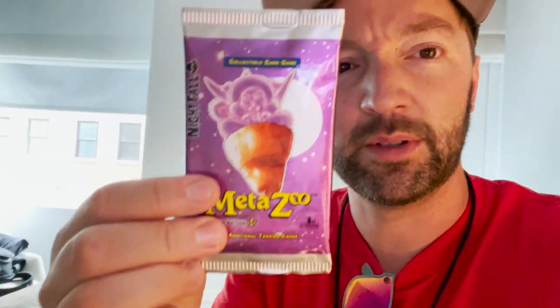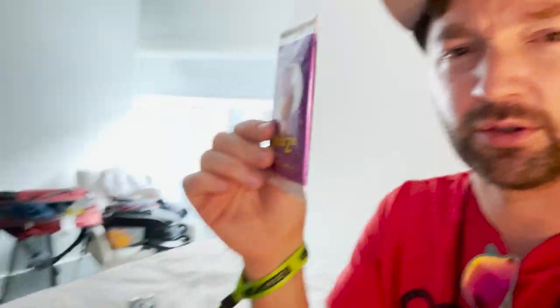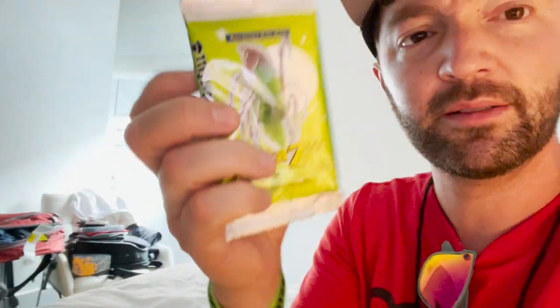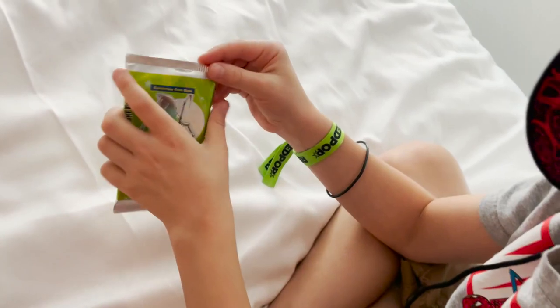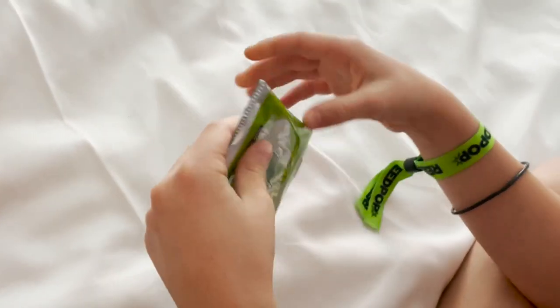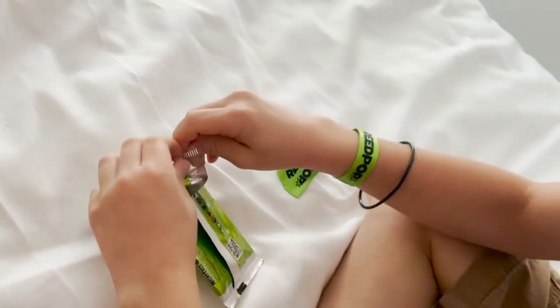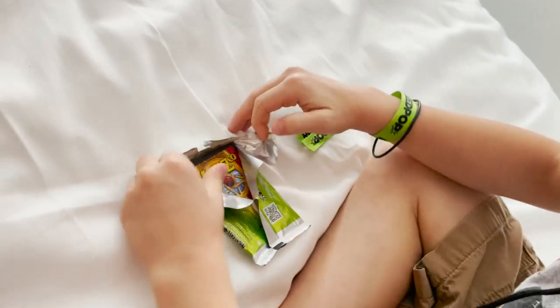We are back at the hotel room and we're gonna open up these Nightfall packs. I got this one — I don't know what crypto that is but it looks like ice cream. I got a horse spider! We'll figure out what these guys' names are. You want to go first? These are new packs, pretty cool, a little different opening.